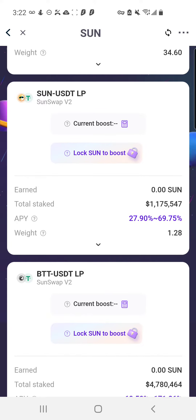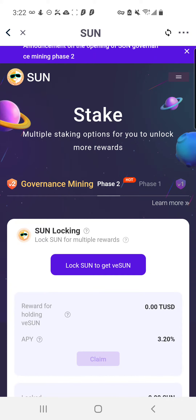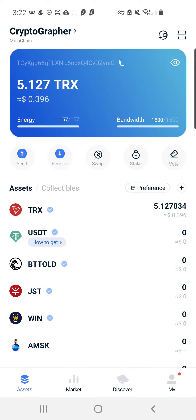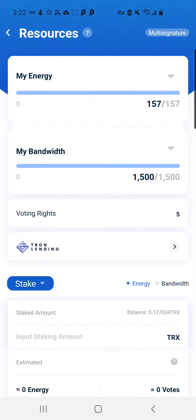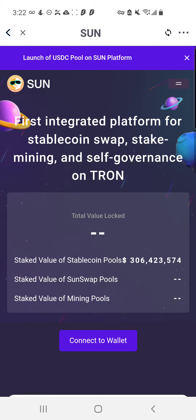The more Sun you lock, the more you're participating in this project and making Sun more valuable. In my last video I talked about staking Tron — when you stake Tron you earn more energy, and that energy you can use to get into other projects like the Sun project.